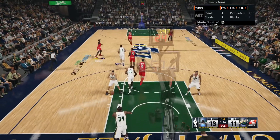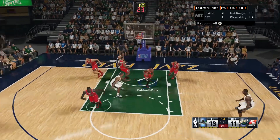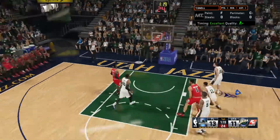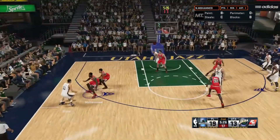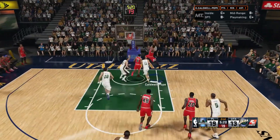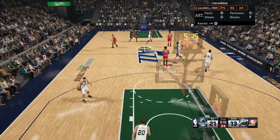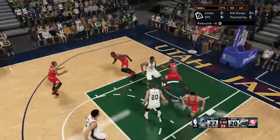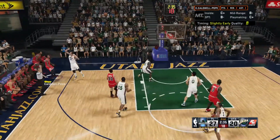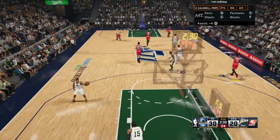You get points each time you get on the stat sheet. Rebounds, blocks, and steals are worth 6 MT points each, which means you're going to want to have good rebounders crashing the boards on both ends. When scoring, you get additional points depending on how you score: 4 bonus points for fast break, 4 for the shot being assisted, 3 for a dunk, and 2 for a layup. Given that you want to get as many points as you can, you have to play a run-and-gun type offense with an emphasis on inside offense in order to get the point requirements at the higher levels.